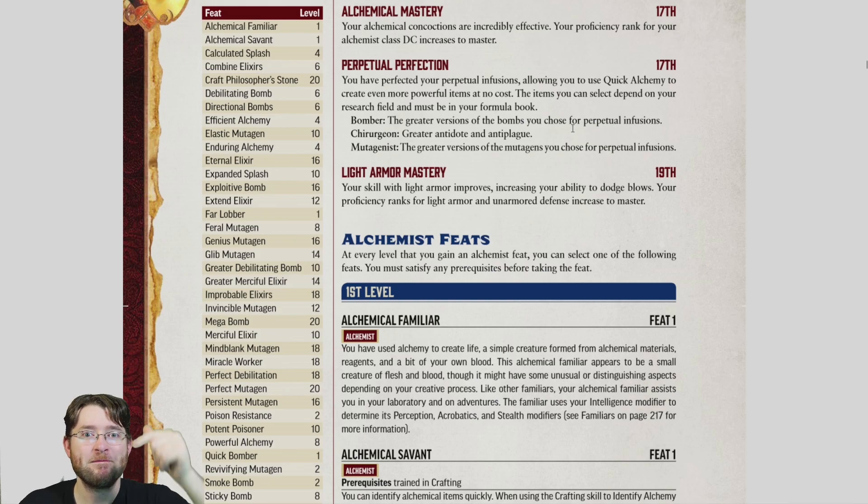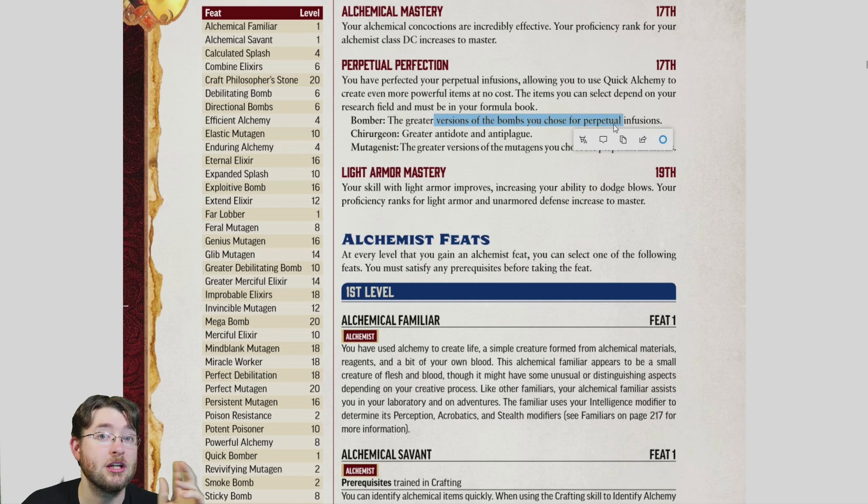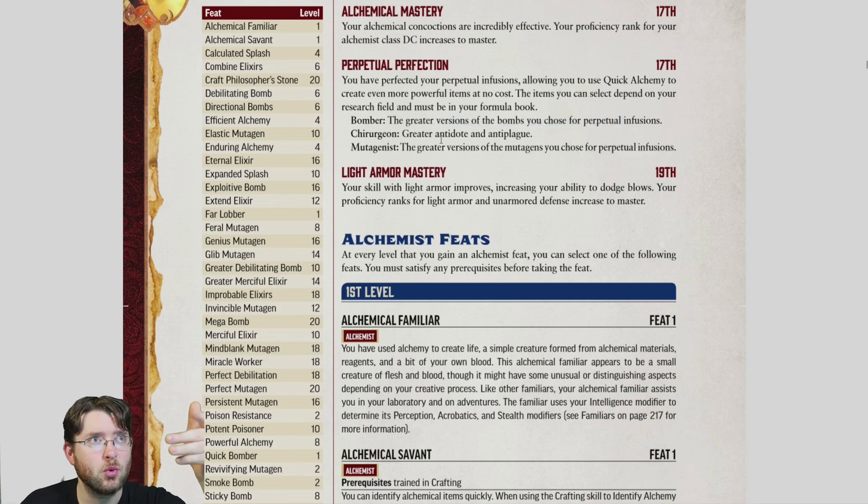Perpetual Perfection at level seventeen gives greater versions of bombs for Bombers — yes, great. Greater mutagens for Mutagenists — also great. And for Medics? Greater versions of antidote and anti-plague. They've chosen a medic subclass and all three major upgrades just give you better antidotes — you don't heal better, you have better antidotes. All your heals still cost resources. And since this is off Quick Alchemy, the action economy still doesn't work for medics. At level nineteen, you get Light Armor Mastery, increasing light armor and unarmored defense to Master.